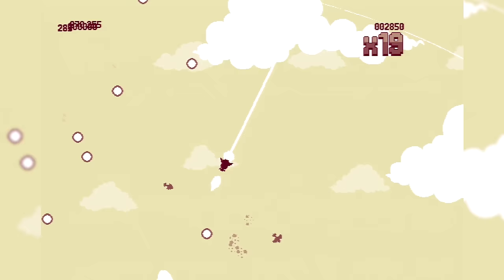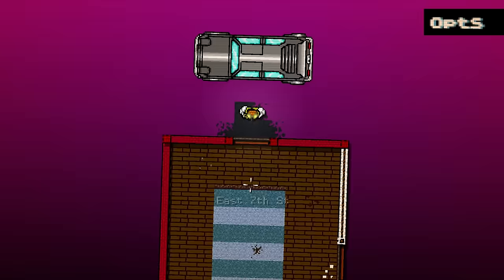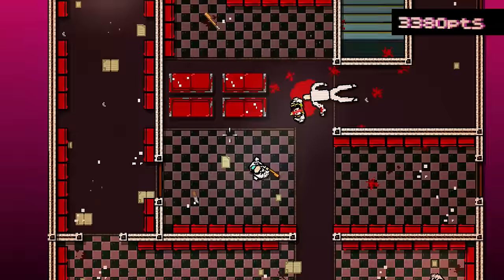Next, be creative with your camera. In Luftrausers, the camera doesn't follow your plane — it intelligently moves to frame the action and reveal nearby threats. And in Hotline Miami, the camera juts out far in front of where you're looking to help you know how your hero is orientated.